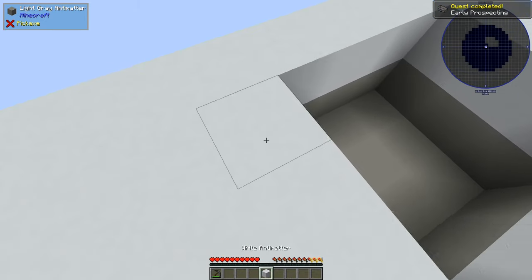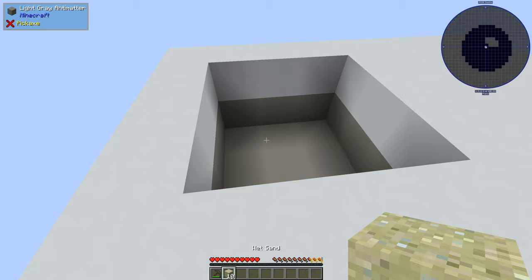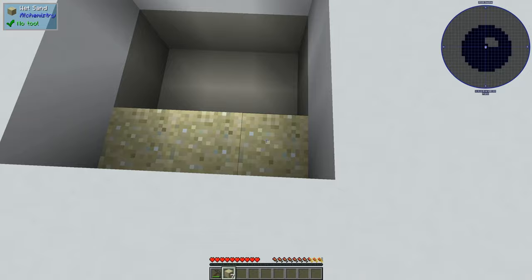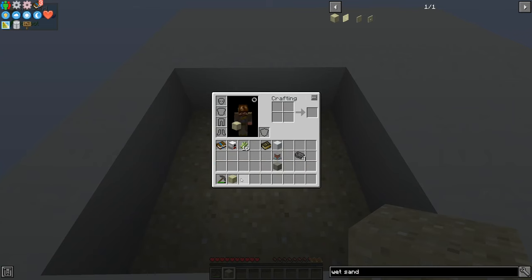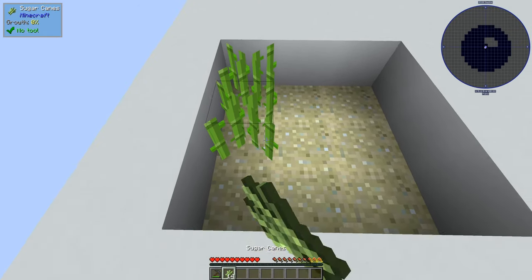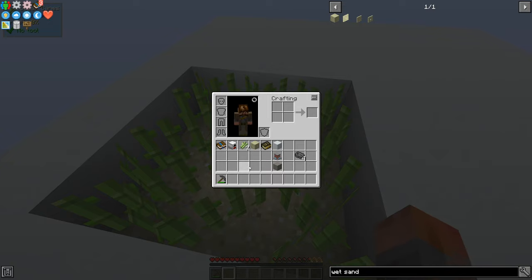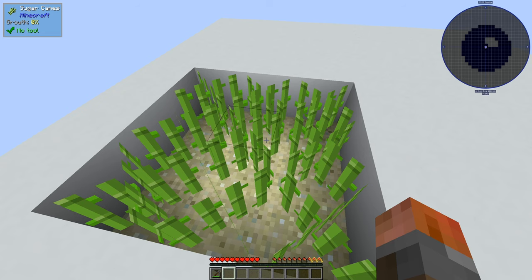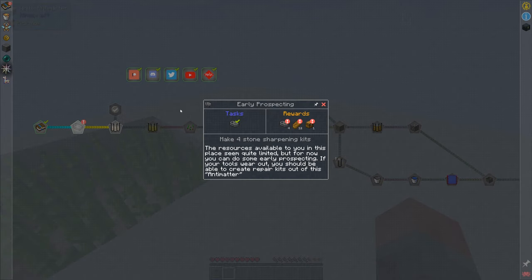Then what we can do is put down some wet sand and put our sugar canes down. You'll notice that it doesn't need water - you're pretty much unlimited. You can see here it says able to grow sugar cane without adjacent water blocks. So that's pretty good. With that done, that quest will be done.